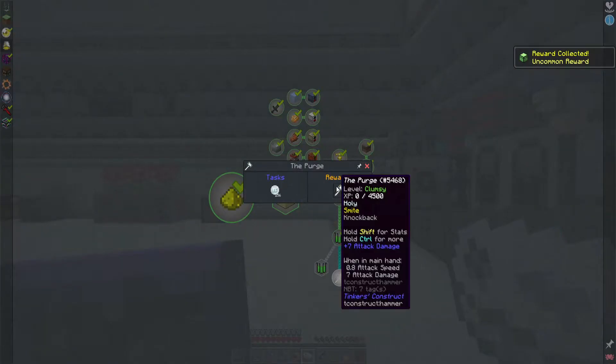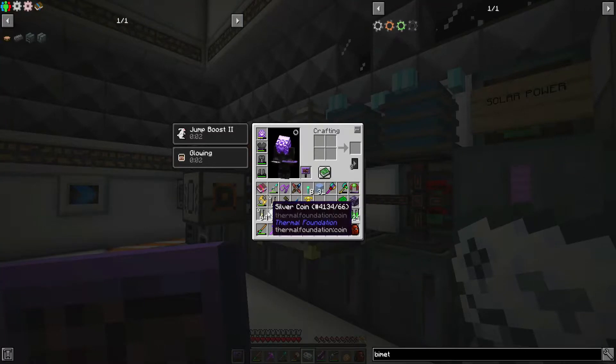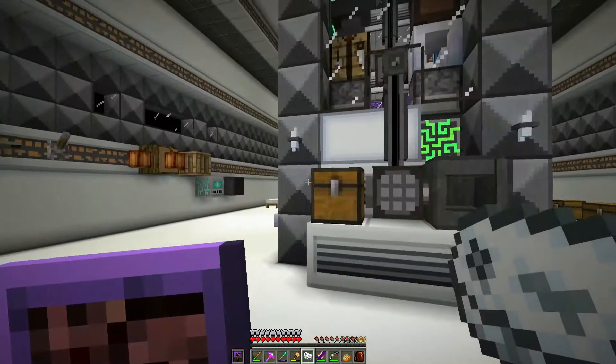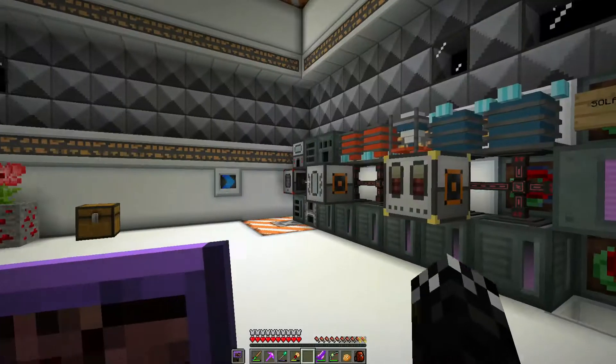And then the next one is: you get the purge, holy smite, knock back, 256 silver coins. I don't actually need to spend them though, which is odd. Silver sharpening kit can go away. I just need to have them in my inventory.